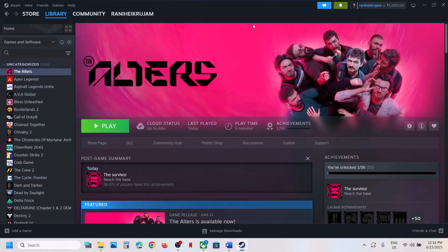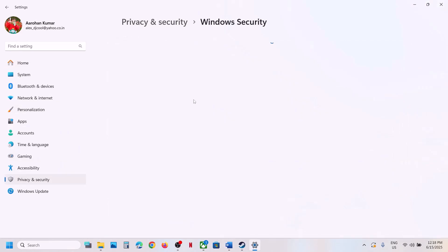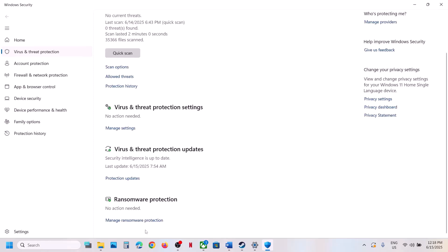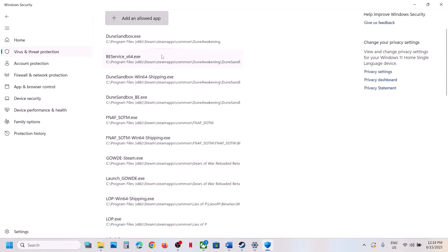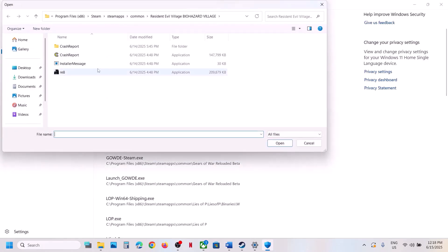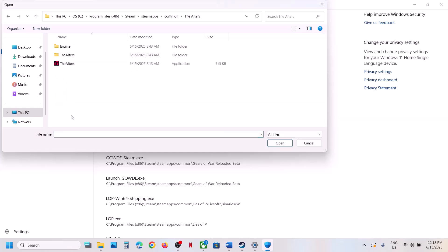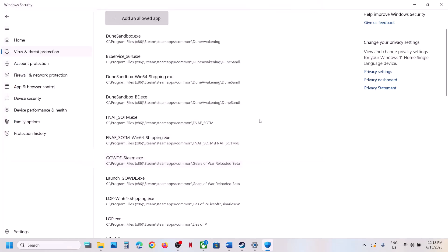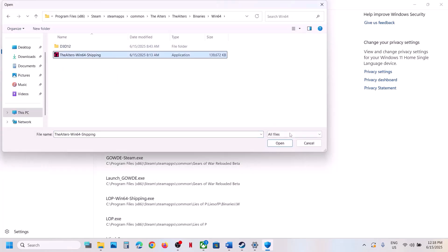The next step is to allow the game exe file through your antivirus. Open Windows Settings, go to Privacy and Security, click on Virus and Threat Protection, scroll down, and click on Manage your Ransomware Protection. Click Allow an App through Controlled Folder Access, click Yes to allow, then click Add an Allowed App, Browse All Apps, and go to the game installation folder. For Steam users, open the game folder, select the exe file, and click Open. Also add the exe from the Binaries Win64 folder.